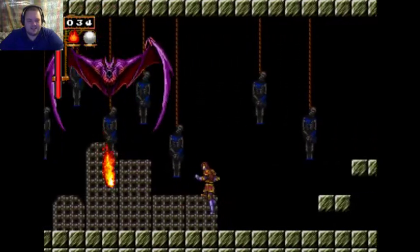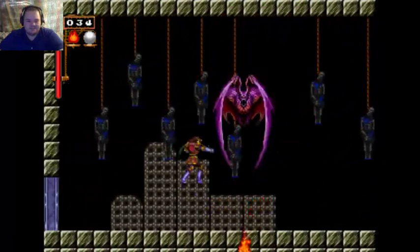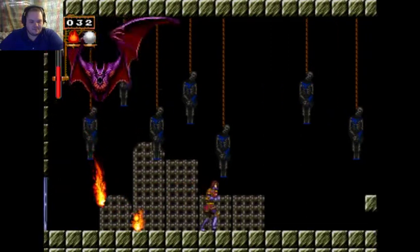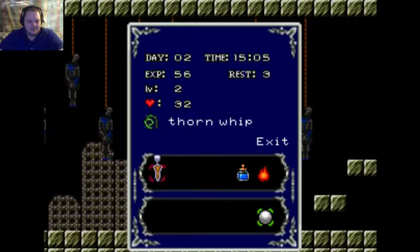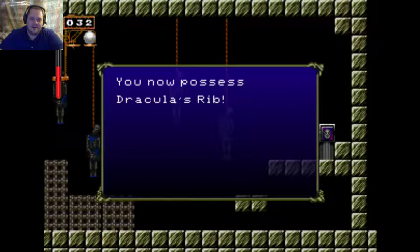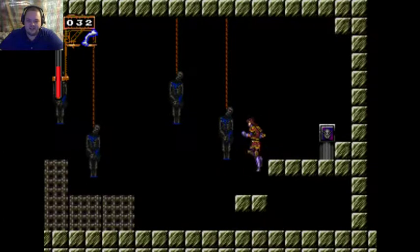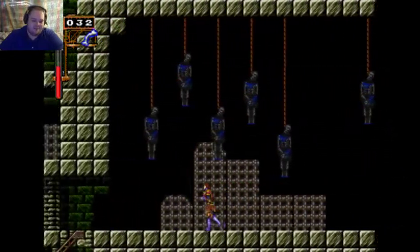Alright, I think I found a strategy for this. Okay, this works. Yay, I did it! And now I get to hit this orb — I need to stand here, apparently. I now possess Dracula's Rib. If anybody's played the original, you would know that this acts as a shield. That's a mighty big rib. So now I can block fireballs!